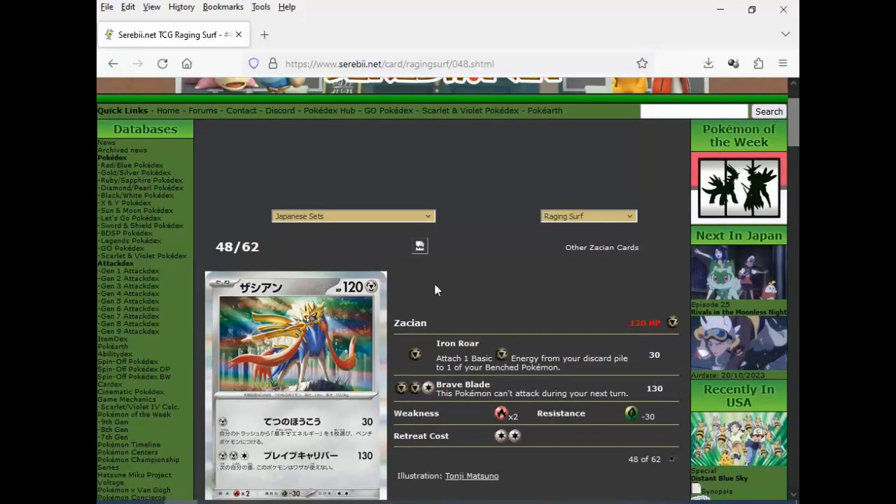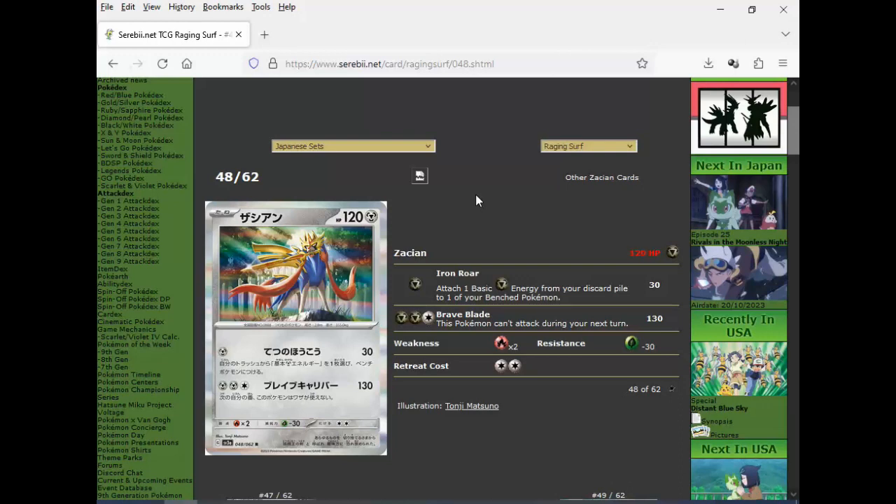And we got Zacian — a bunch of legendary Pokemon in this one. Attach a basic Metal Energy from or discard pile to one of your bench Pokemon. Of course they're going to make this better than Groudon. And then Brave Blade: 130 for three, can't attack on your next turn. It's a solid, reliable revamped version of Eviltal and similar cards — you get a cheap energy attack and then a standard attack. Unfortunately, these sorts of attacks don't keep up with the times. Back in the day that basic Eviltal could take a hit and put in work, doing 30 on a Pokemon with 180 HP. These days you're hitting Pokemon with 250 plus HP — it doesn't do it.